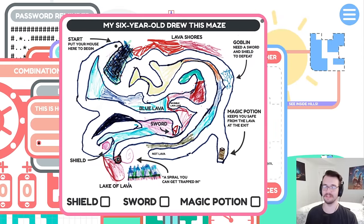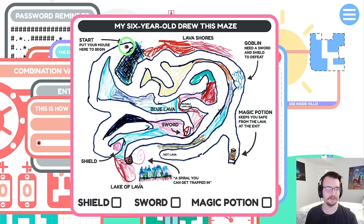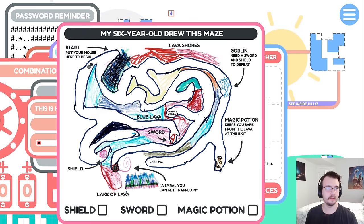My six-year-old drew this maze. Put your mouse here to begin. I need to get to the shield, the sword, and the magic potion. I don't need to drag it, I just need to move it. I got the shield. Wait, that's awesome. Got the sword. Now I can defeat the goblin. I passed the goblin. Got the magic potion. That is adorable. I'm safe from the lava at the end. There's a spiral you can get trapped in — don't do that. I made it! I solved the puzzle designed by a six-year-old.